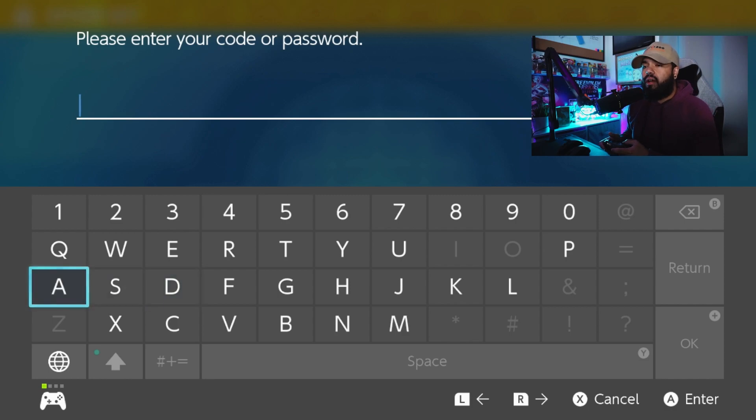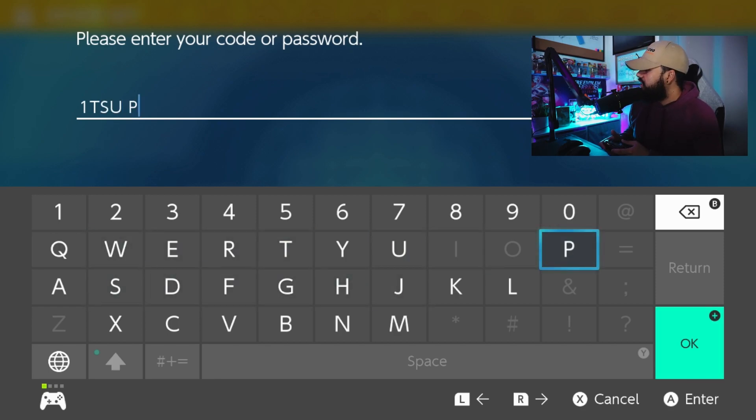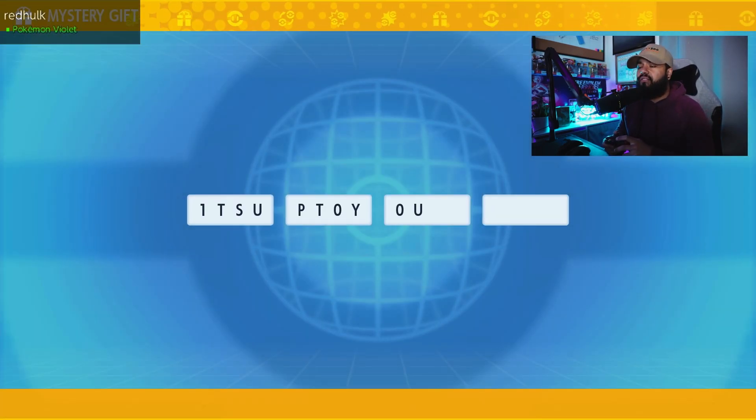Today's final code is ITSUPTOYOU — that's I, T, S, U, P, T, O, Y, O, U. 'It's up to you' is today's final code.